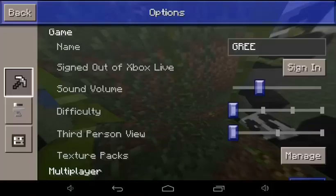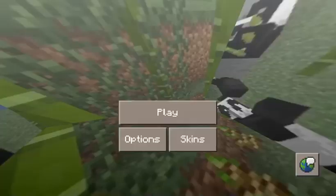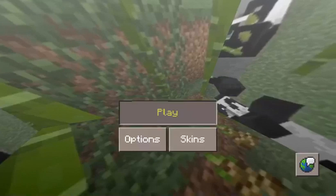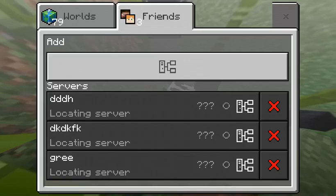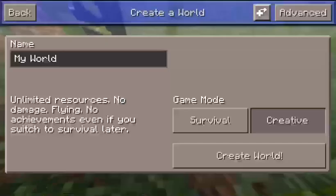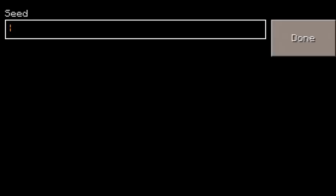Hello guys, here is another grief video. Let's see — I want to try a new seed called Easter. These must be the only working servers in Craftsman; they're not broken, they work okay.